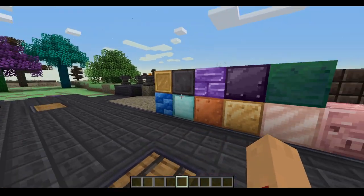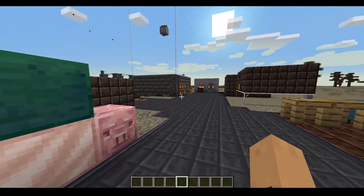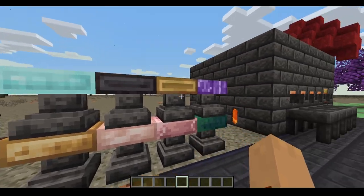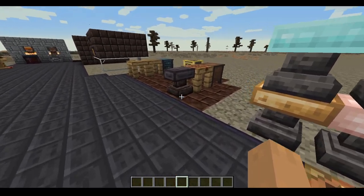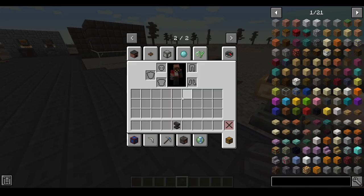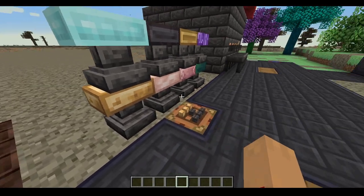More advanced materials work basically the same — you put them in the smeltery and you get what you want. You can make anvils with bricks and Tinker's bronze. You can also do this with scorched bricks, and it does the same thing — it allows you to make different tools with unique traits.